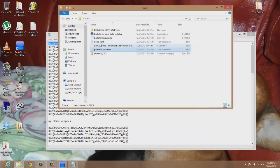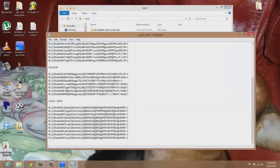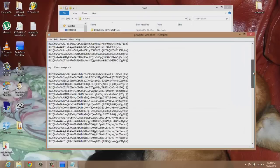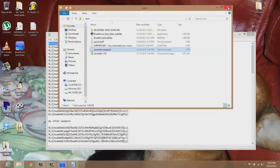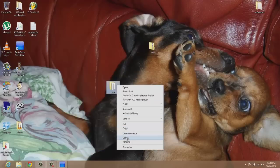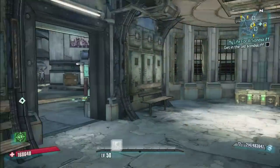If you cannot re-sign the save, I put down in the description all my weapon codes — just put all these codes into the Gibbed editor and you'll have every single one of the weapons I have. Now I'm gonna show you some of these weapons because y'all haven't seen some of them and they're pretty cool, so I'll be back in a minute.